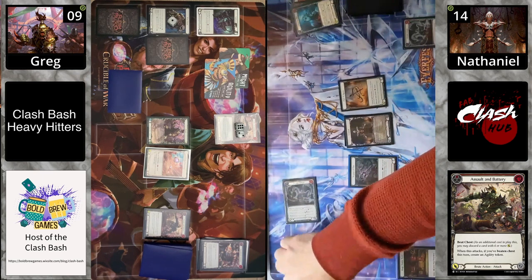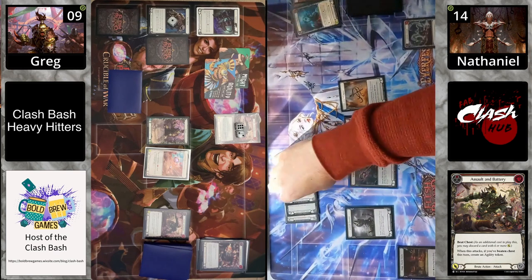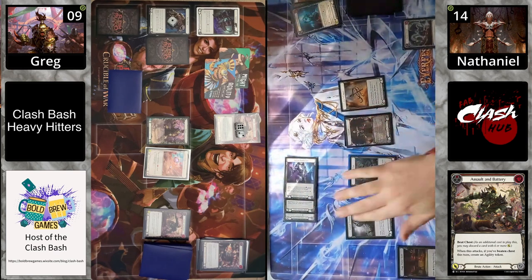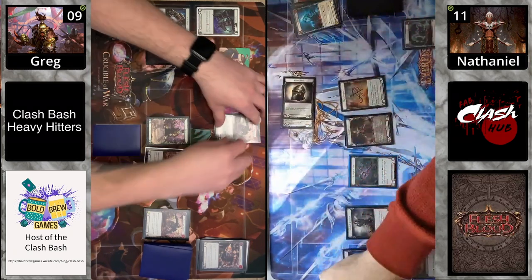Vin Set blocks five but links their hand. Going down to 11. Kao arsenals and passes.